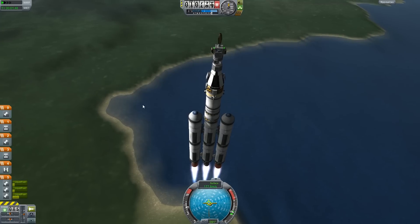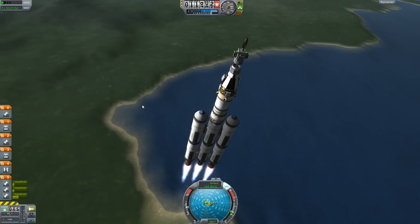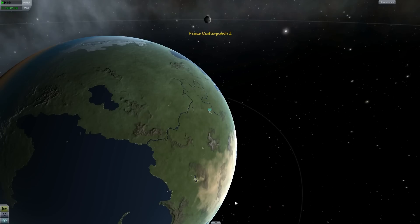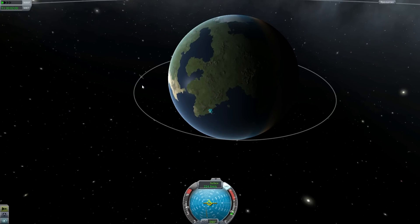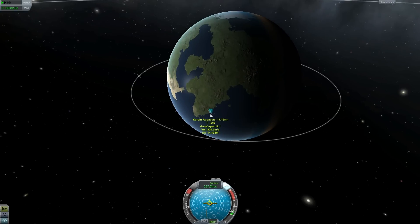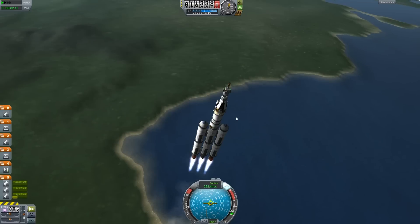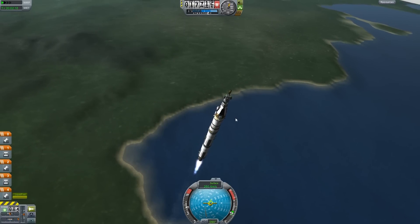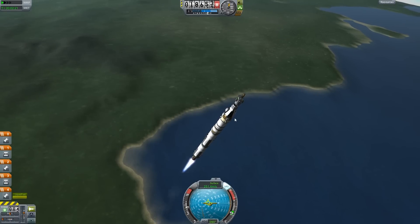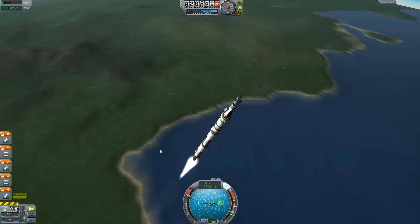There's my 10,000 meters. We have our one orbiting body, nice and clean so far. Those stages are close together — could probably put some separatrons on those and they wouldn't go too far awry. Getting orbital here. We need to crank that up now — I keep forgetting about that part. I don't have MechJeb on here so I don't know what my thrust-to-weight ratio is.